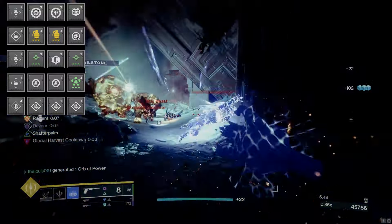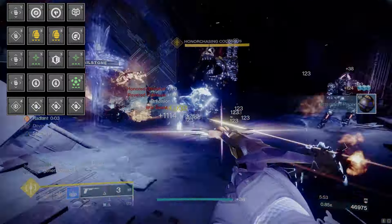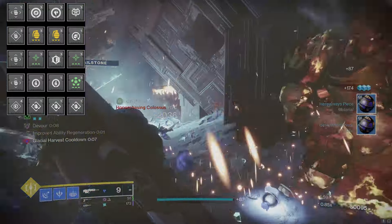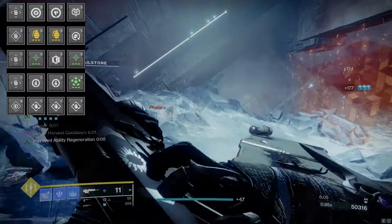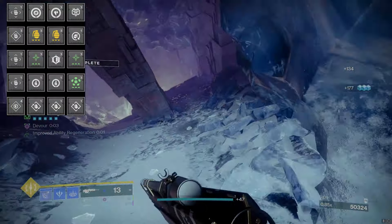For the armor mods — on the helmet, use two siphon mods: void and stasis, for obvious reasons since we're using those weapon archetypes to generate orbs of power. Then Special Ammo Finder for more ammo for Buried Bloodline so we can use it more frequently.